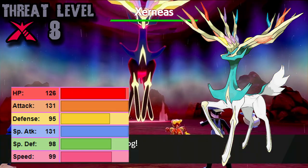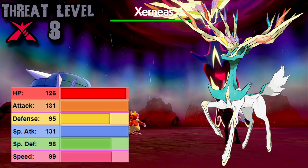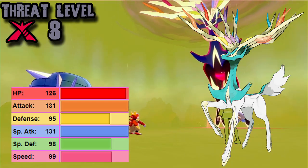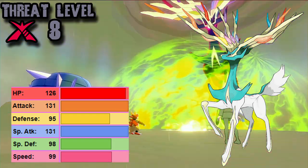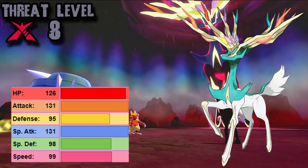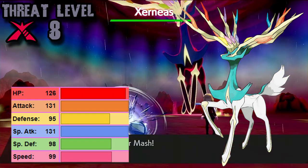Meaning Dazzling Gleam and Moonblast cleave straight through defenses — if you're a resistance or neutral to it, it functionally makes it a super effective hit. Not really something you want to be taking from its 131 Special Attack and 131 Physical Attack, though it is only using Horn Leech from that, which thankfully is not boosted.